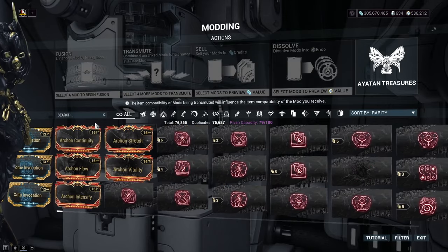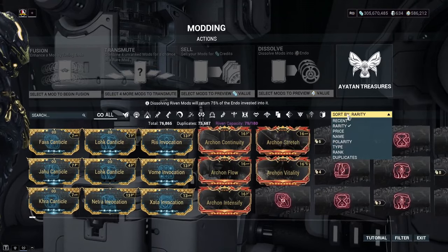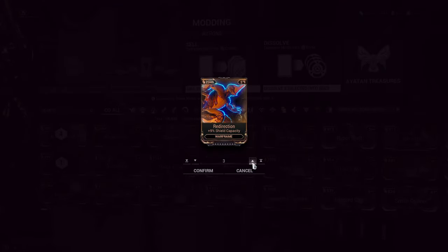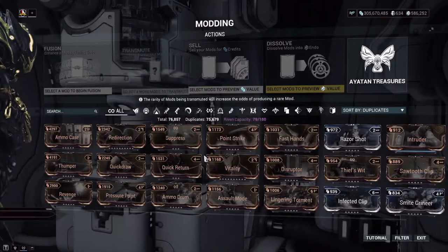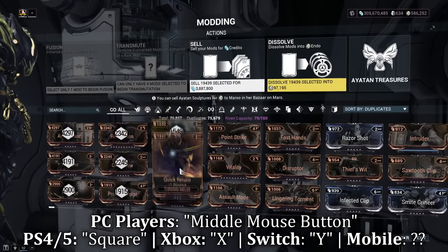Number 5: Batch Endo. To this day I'm still surprised that there are people who are not aware of this. When using the modding machine within your orbiter, did you know that instead of dismantling duplicate mods one by one or by a quantity selection, you can actually use middle click on your mouse to select the entire stack of mods? This makes it much faster to quickly grab a cluster of them and move on to the next, saving you quite a fair bit of time for quick endo.